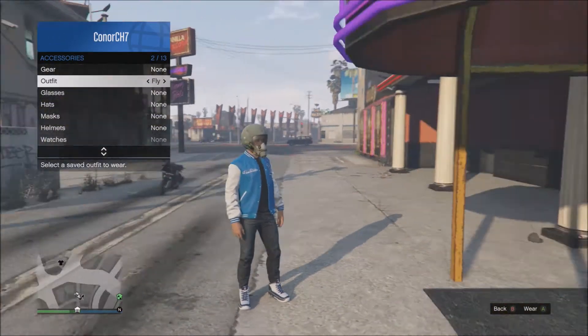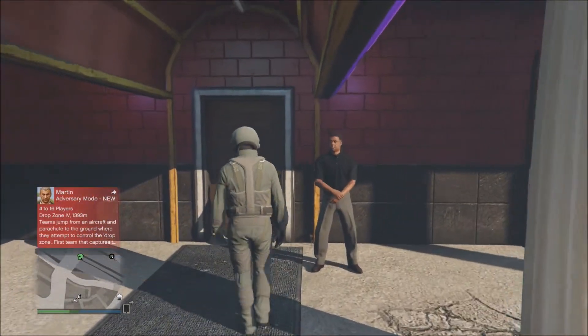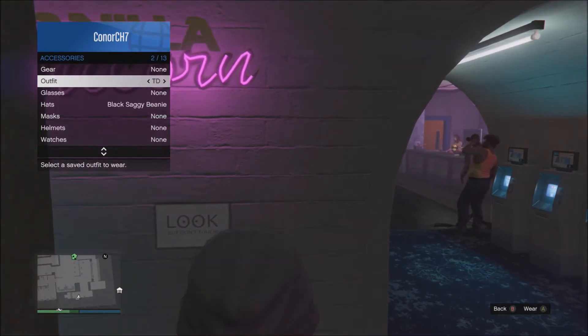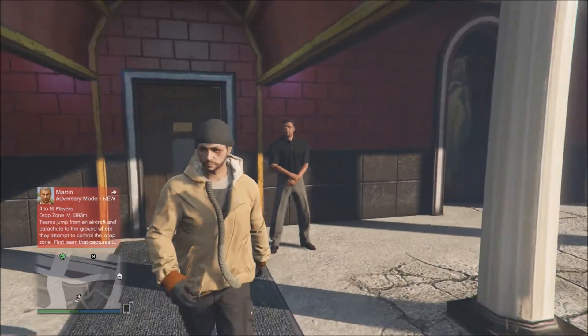As I go back into the club with the flight suit on the helmet will disappear again, but this time I'm going to equip an outfit with a hat or piece of headwear on. As I scroll to the outfit I want, you can see it has a hat on it, and this will register as a piece of headwear so the tube will show up.